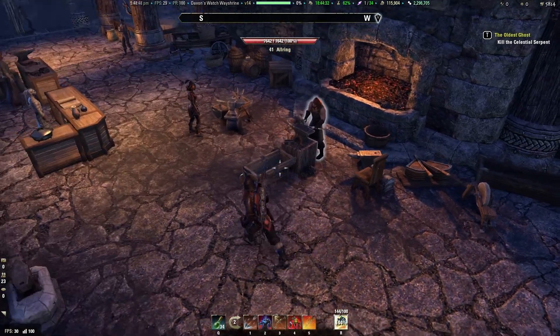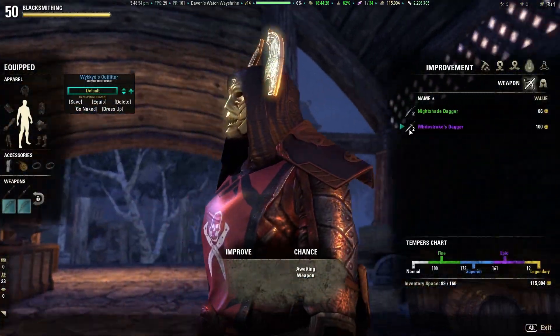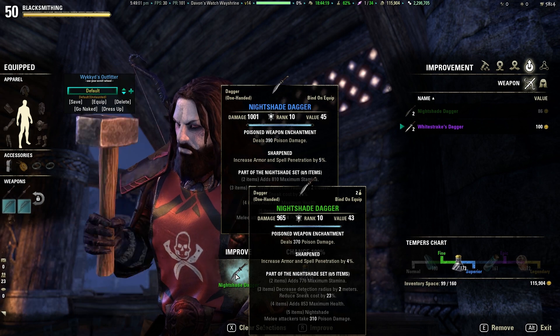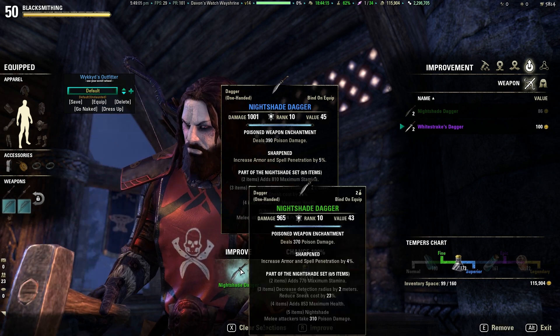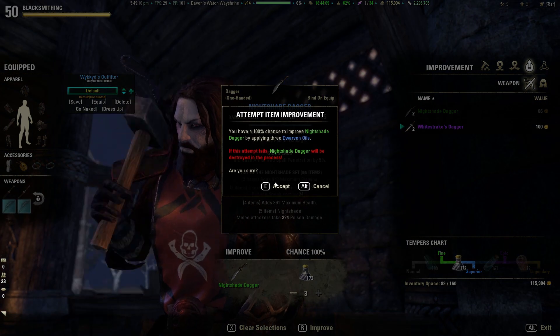What I want to do first before we get started is improve these daggers. Let's throw these in here — as we improve them, the sneak cost reduction is going to go up a little bit. At green level it's 23% sneak cost reduction on the three-item set, and at blue level we're going to get it up to 24%. Let's go ahead and improve this.